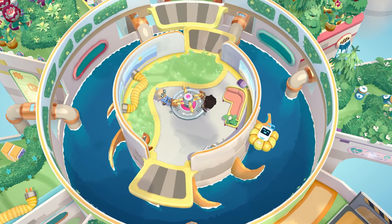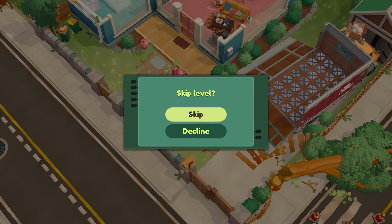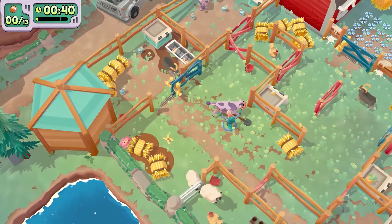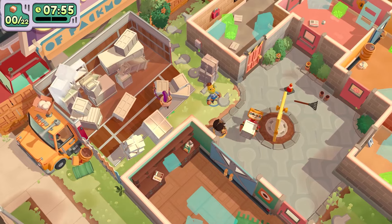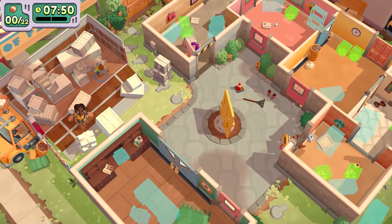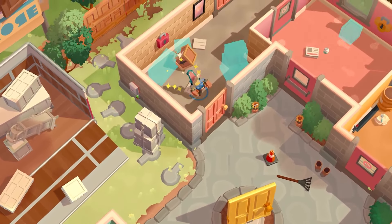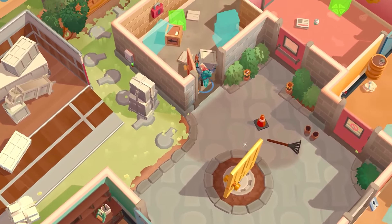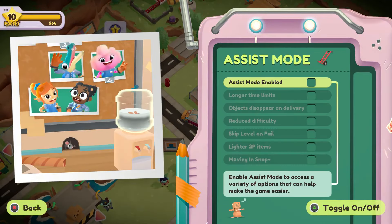If you're finding a level a bit too difficult, or it's just not for you, with Assist mode turned on you can just skip it. If you want your movers to have super strength with the ability to lift and deliver items with ease, we've got just the setting for you. You can move out, but did you know that in Moving Out 2 you can also move in? If you want to make that easier, Snap Plus makes the delivery of objects extra snappy — no more getting angry at that toaster that won't fit in the little box. We hope you play around, experiment, and have fun with the settings in Assist mode.